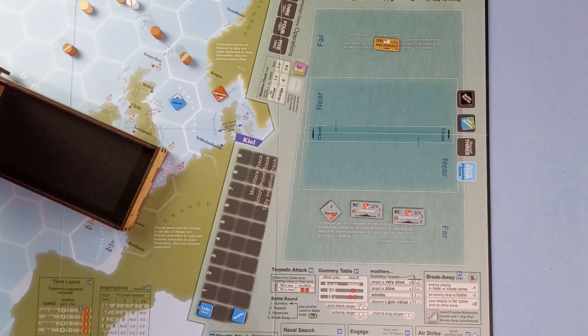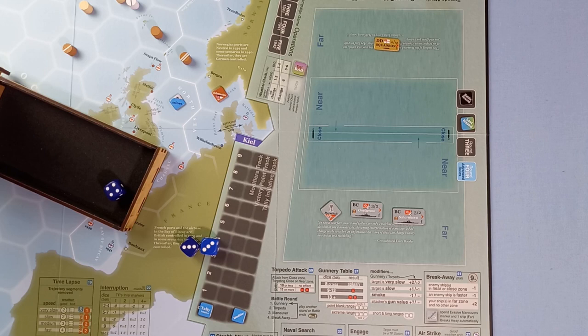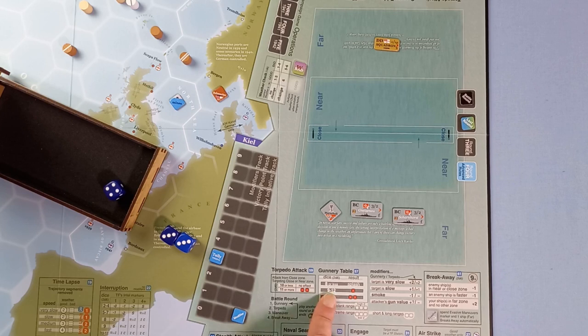We roll — the result is a six as the actual die roll. Now we apply the modifiers. The target is slow, so we get a plus one for that. No smoke. The attacker's gun value at extreme range is the second number — a two — so plus two. Our total dice roll with modifiers is nine. Looking at the gunnery table, a result of nine gives us a hit, and the poor old Rawalpindi is sunk.